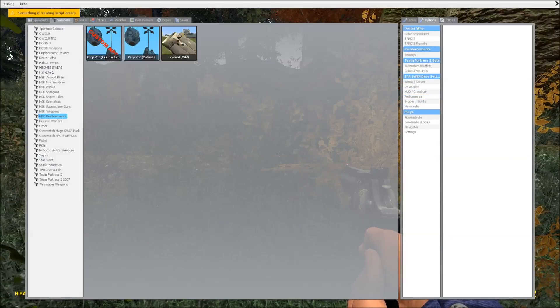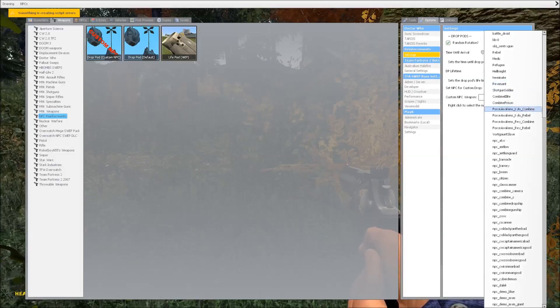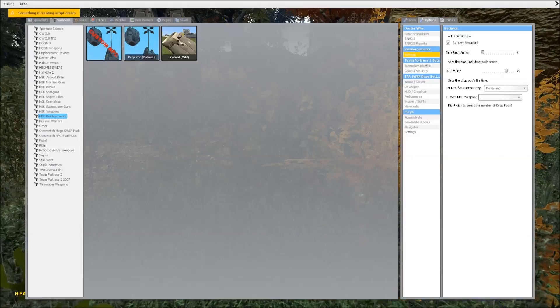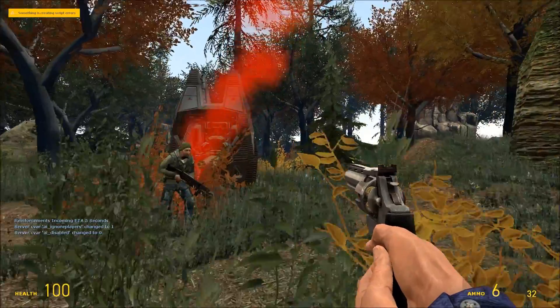Now if you want to change the settings for the reinforcements, you just basically go into Options, Reinforcements, and then Settings. Then you can change the settings like Time to Arrival — let's say set it to 5 — and DP Lifetime. You can also set what's in the pod. However, I tested this out after my last failed recording. Let me just show you — if you spawn, let's say, a Revenant with 'Ignore Players' — let me show you what happens.